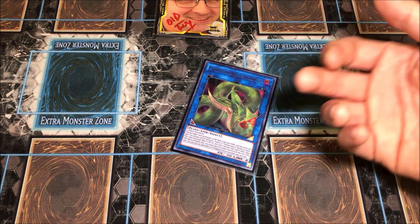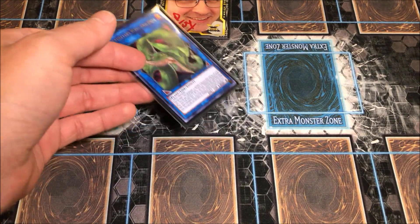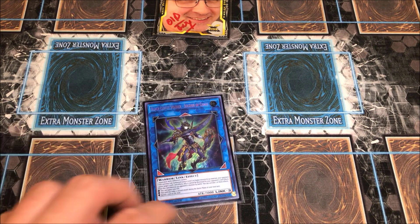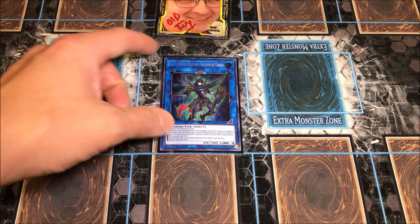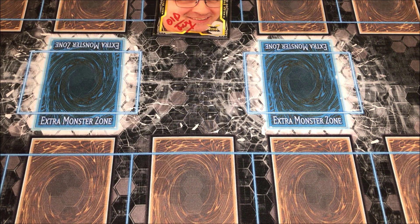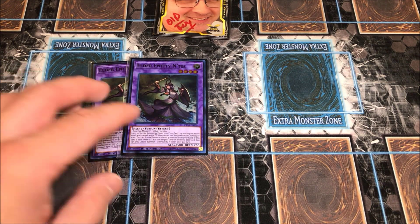I play only one copy of Borrelsword Verde — when it comes up, you make Link Spider, plus another monster, then make Verde, then Dragoon. And one of my favorite cards that really needs a reprint — I'd play multiple if I could, but one copy is all you need; it comes up in random situations. The last four cards are literally food for Dogmatica: two copies of Titaniklad to pop cards, Macabre, and Cyber Dragon Nova.